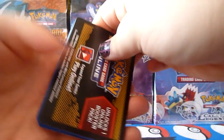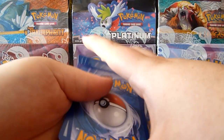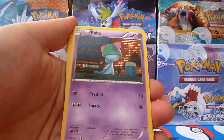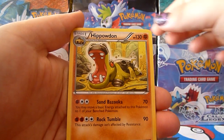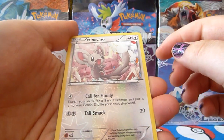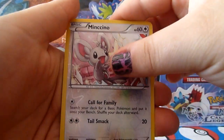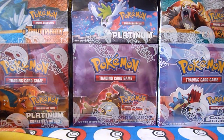Hoping to still get a full art, or maybe even a shiny. We have Sneasel, Bronzor, Growlithe, Ralts, Pansear, Starmie, Hippowdon, Luxio, Minccino Reverse — which is adorable. Minccino is one of my favourite Pokemon from the newest generation. And our rare is Zebstrika. That's okay. Moving on to the next pack.